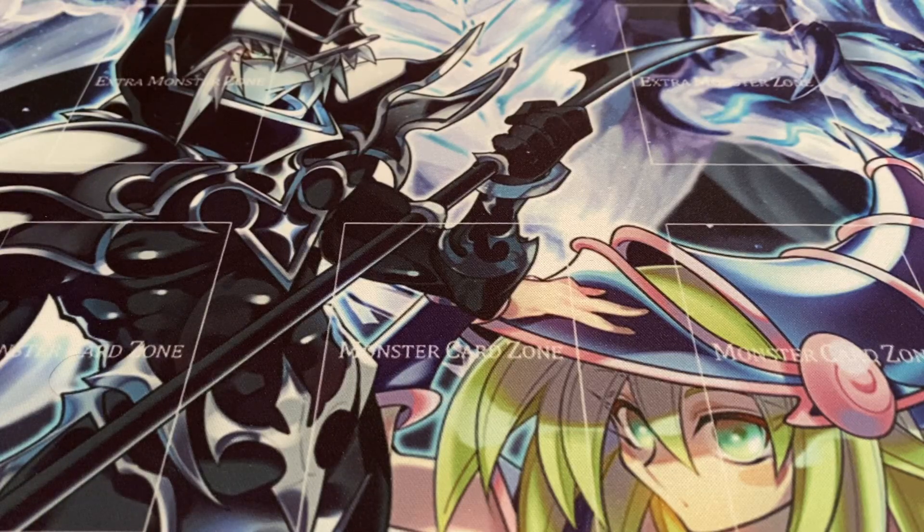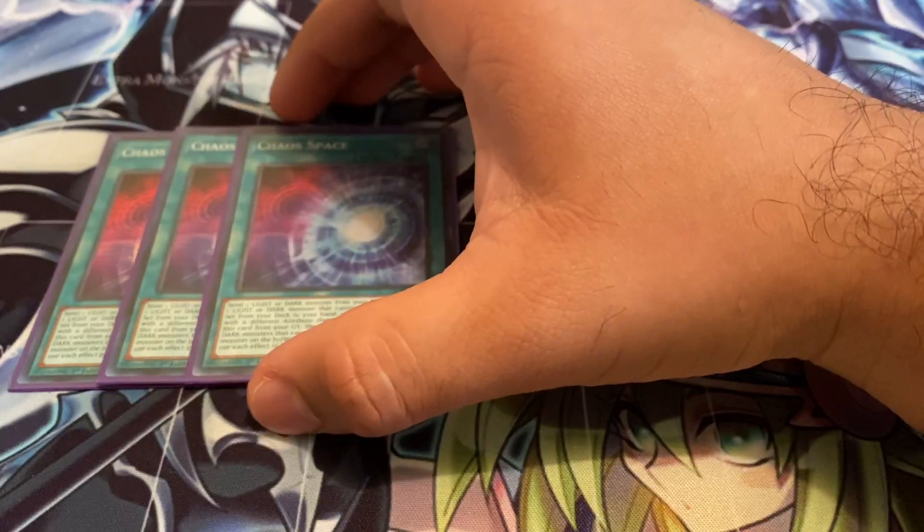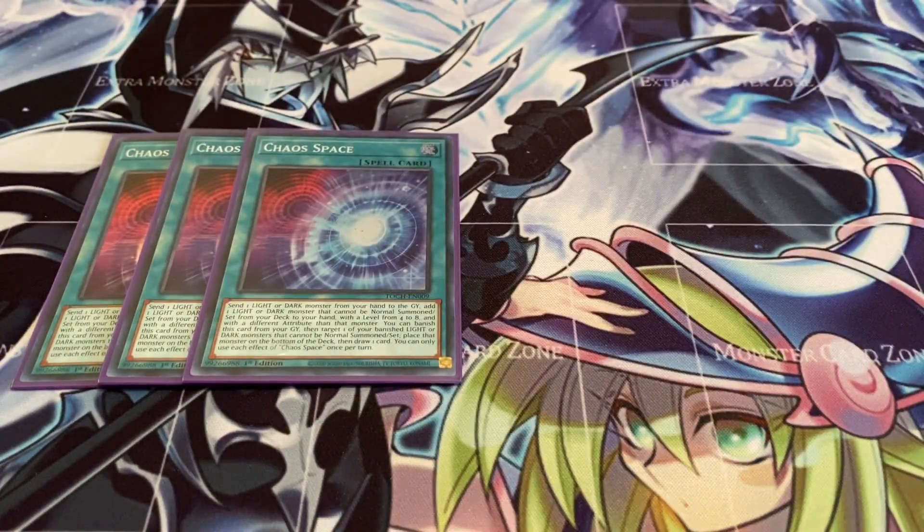For spells — that's all I have left, just 10 of them. Three Chaos Space: you send one Light or Dark monster from your hand to the graveyard and add one Light or Dark monster that cannot be normal summoned or set from your deck to your hand, with a level from four to eight with a different attribute than the monster you sent. You can also banish this card from your graveyard to target one of your banished Light or Dark monsters that cannot be normal summoned or set, place that monster to the bottom of the deck, and draw one card. You can only use each effect of Chaos Space once per turn — it's pretty nuts and exactly what Chaos Monsters need.